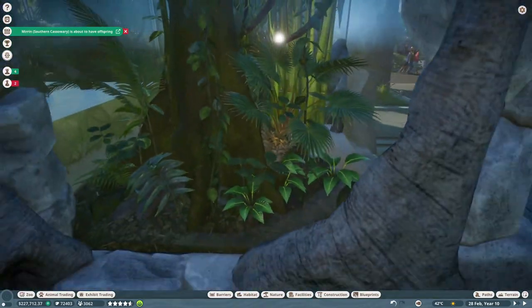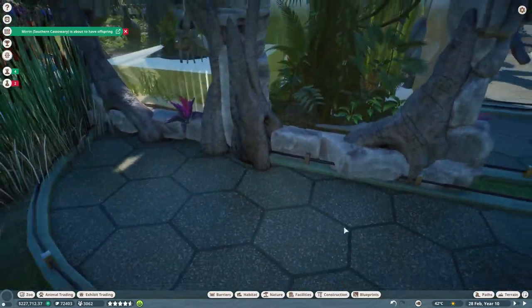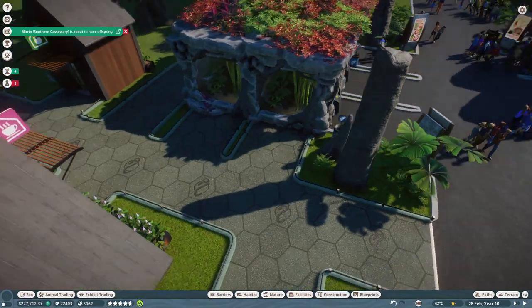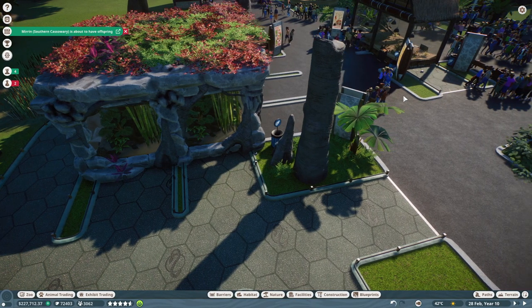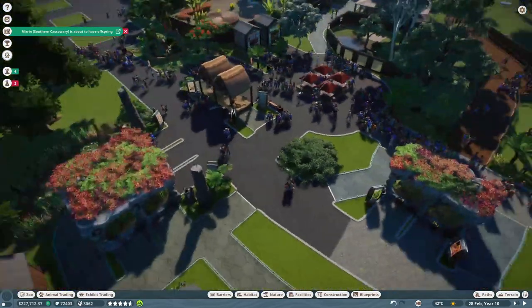We have the other frogs over here - three different frogs and the diamondback terrapin in this section. I made it all pretty and nice, I've decorated. My zoo is making money, it's earning all the money.